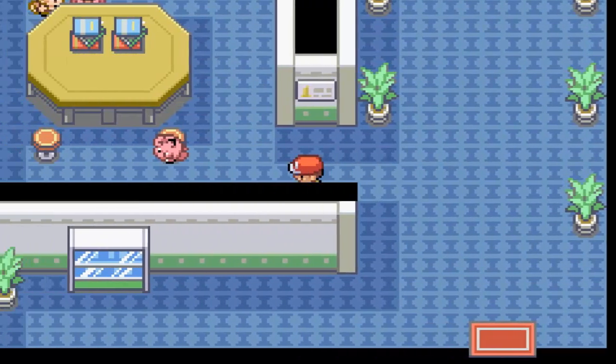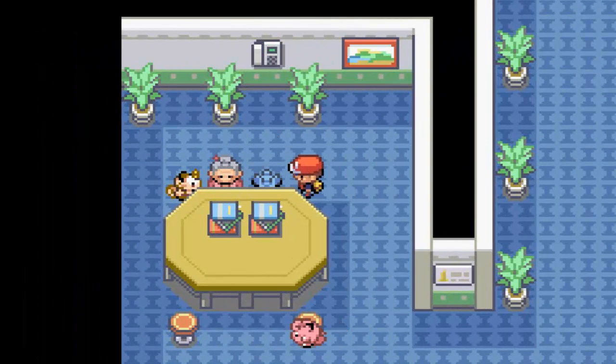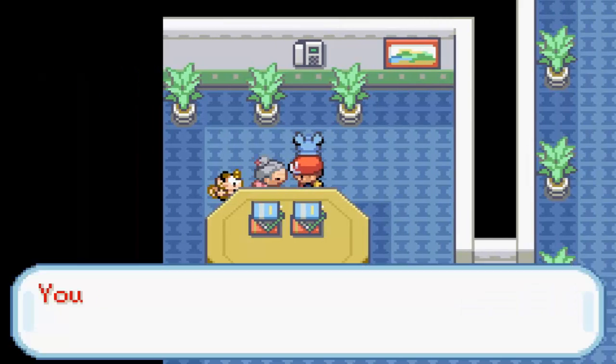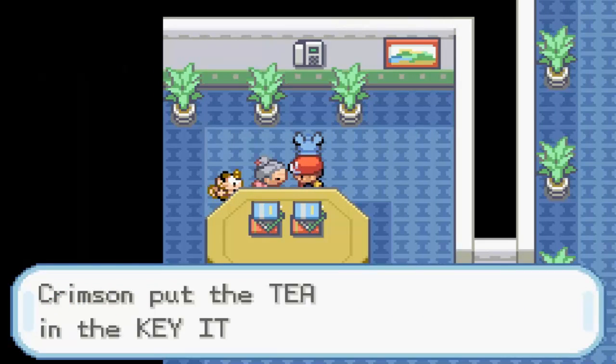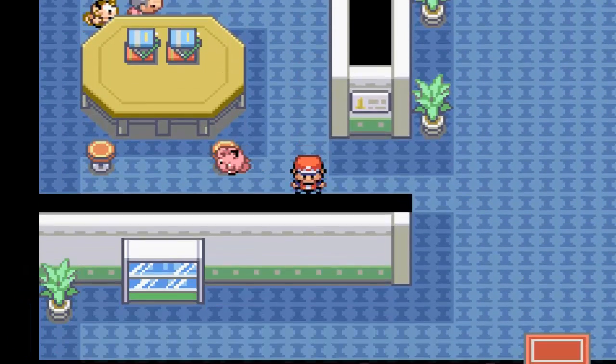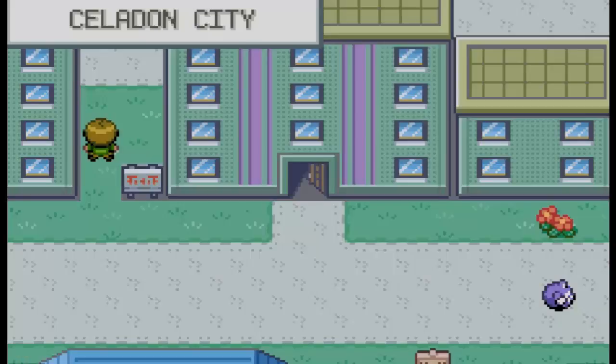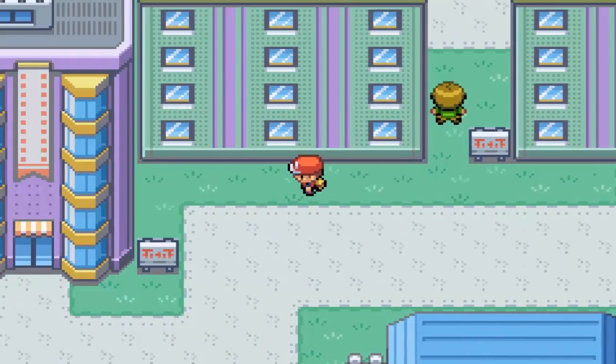Wait, this is actually important. Remember those guards that won't let us into that certain city, and they always end their sentences with 'I'm thirsty'? In the original, you have to get them a Soda Pop from a vending machine. In this version, you have to get them tea, which you can't really buy anywhere — so you have to get it from this specific lady.